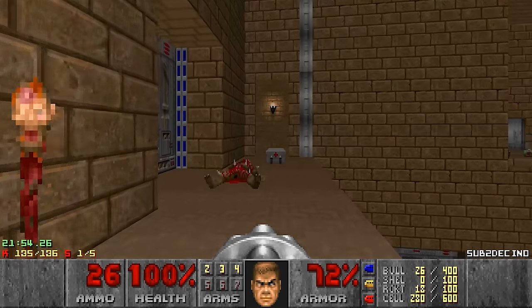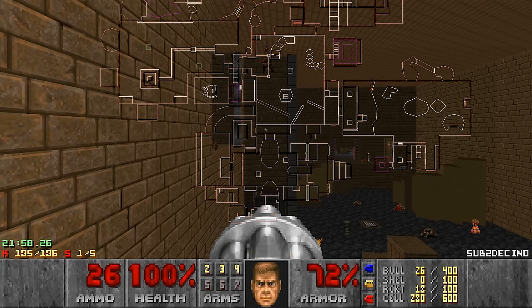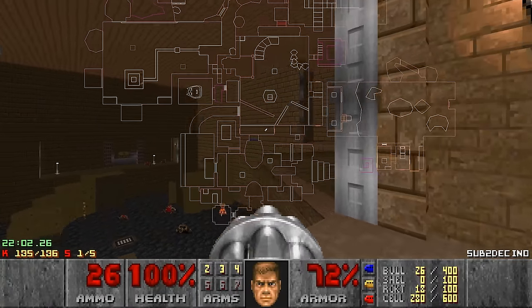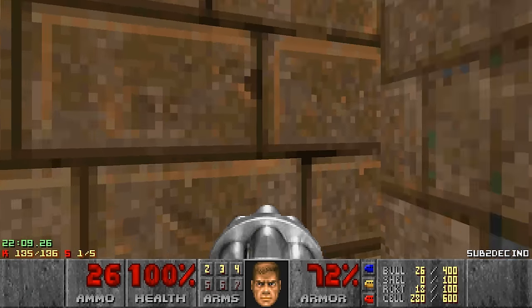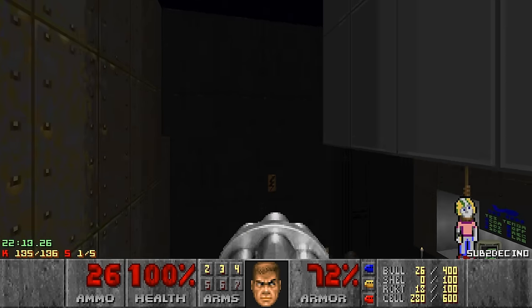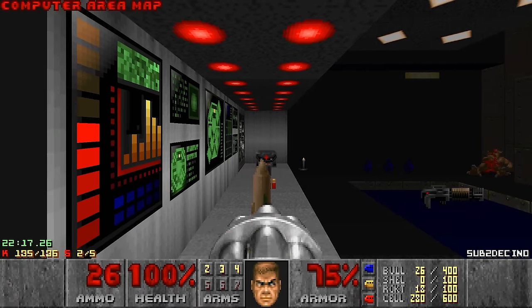The last secret — I know where it is, but I don't know how to get there. So I don't think I can find any of these secrets. Let's start with IDDT. Oh wait a minute — that's actually... I could have found this one myself. This wall texture is different. Oh, a Keen — a computer area map. So I don't need the IDDT anymore.